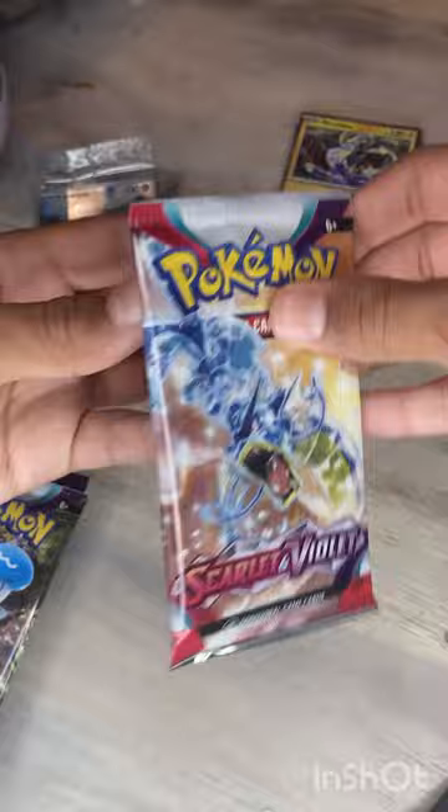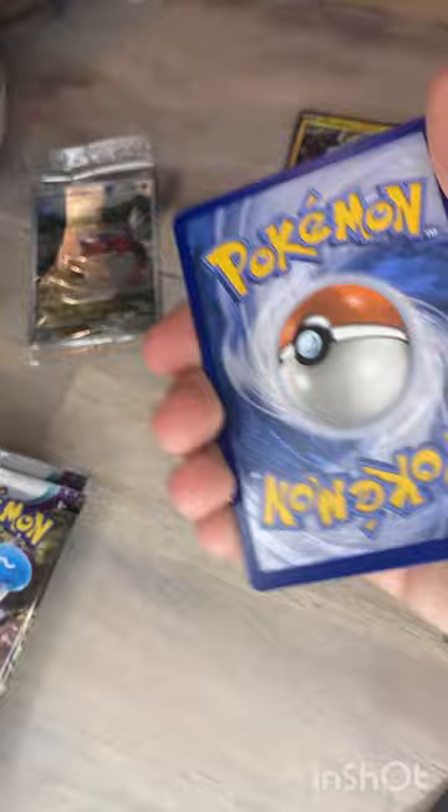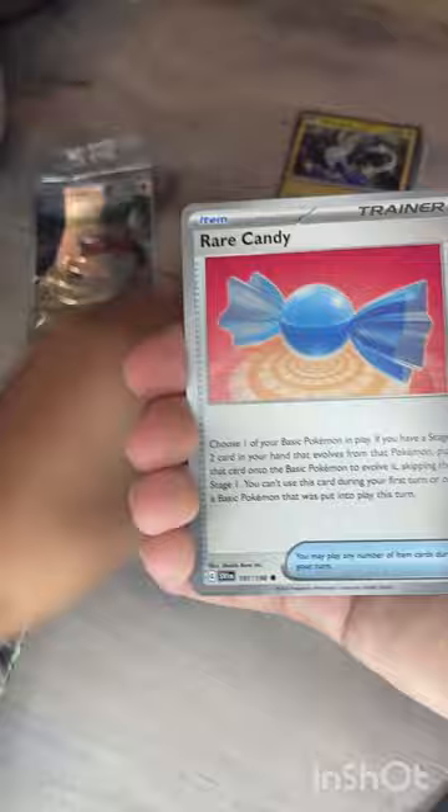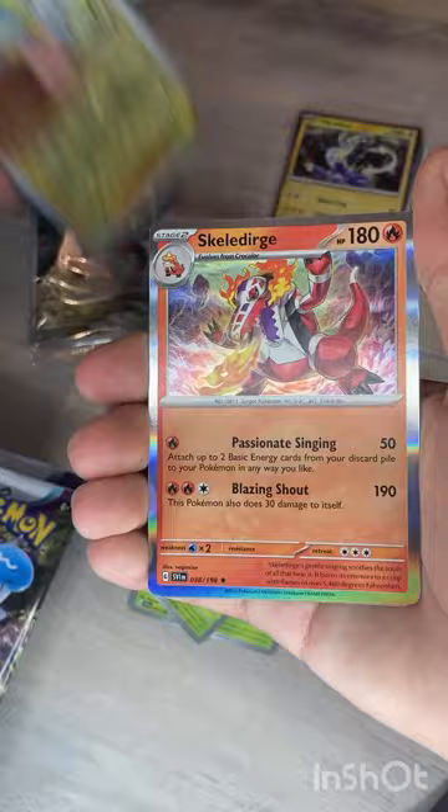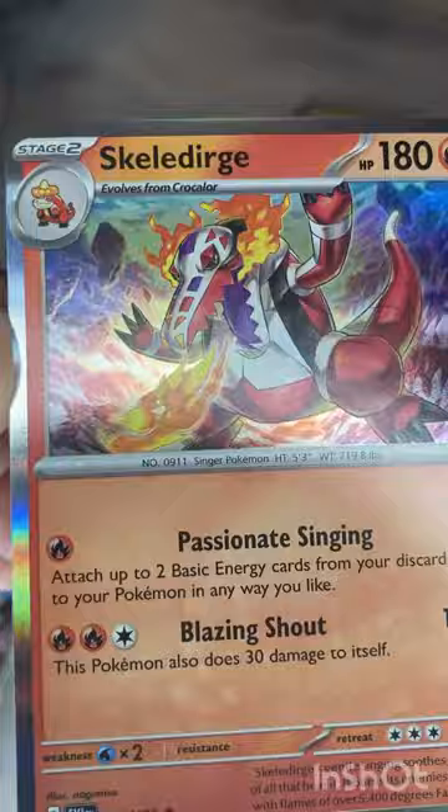Second pack — Gyarados. I've pulled every single Gyarados card in the set, just need Arcanine now. I think there's a Ceruledge in here. Leaf energy, Rare Candy, Fidough, Dondozo, Pineco, Forretress, Zangoose, Stone Journa, Growlithe, Parashu, and a Skeledirge holo with all those rocks flying in the background. Love that Pokémon — I used it in Scarlet and Violet a lot, it pretty much carried me throughout the whole game.